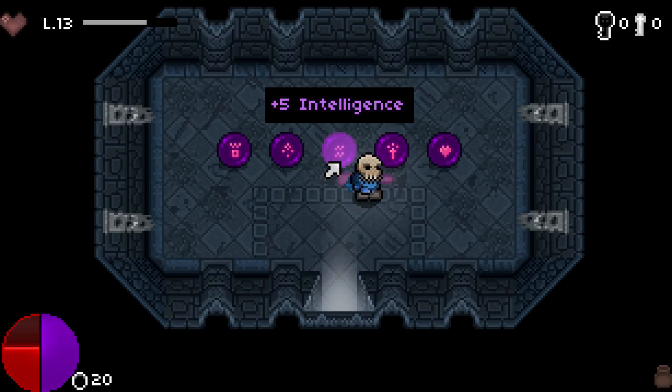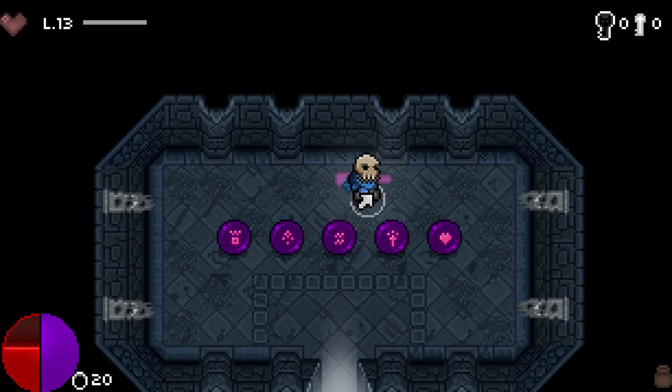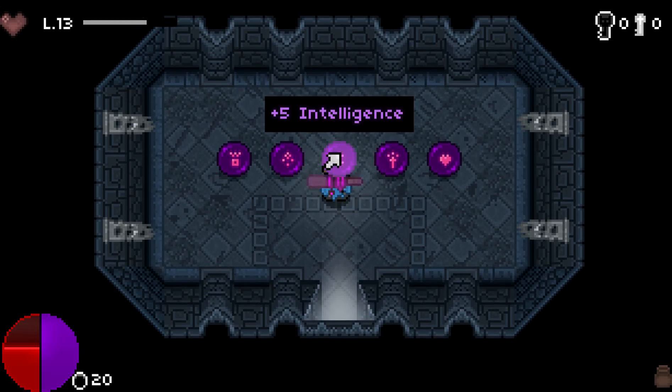Intelligence is if you want to deal magic. A lot of people like magic and a lot of people like actual melee, so if you want to do magic in Bit Dungeon 2 you should go for intelligence. It lets you deal magic damage on hit.